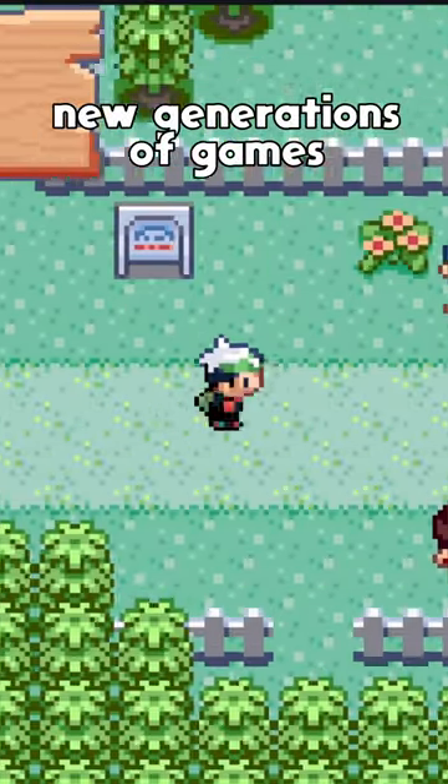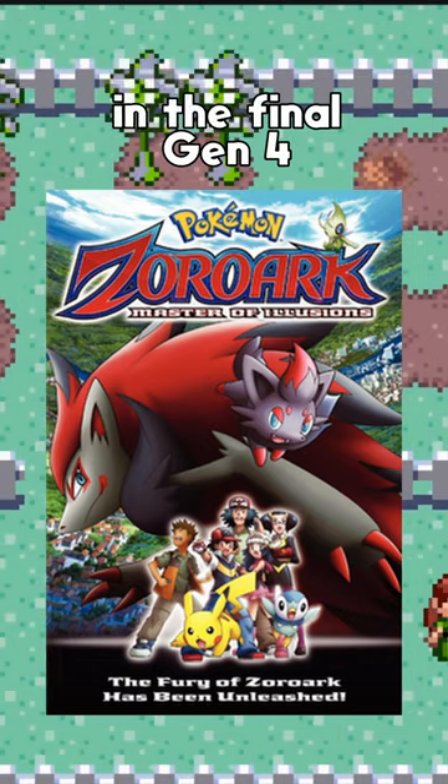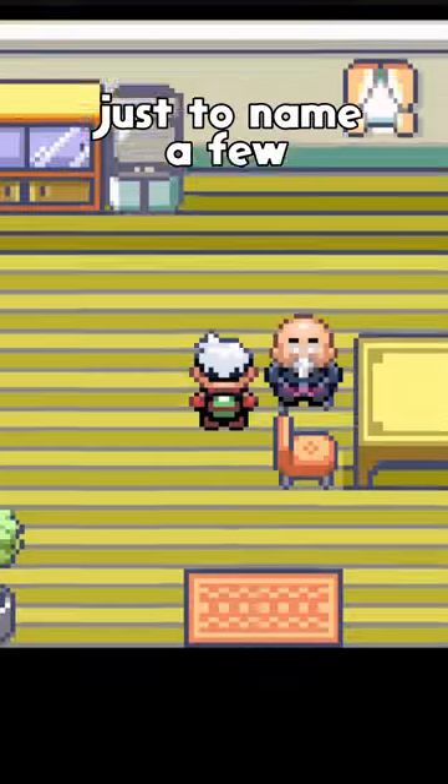Pokémon has historically teased new generations of games by showing off select Pokémon early, such as Zoroark in the final Gen 4 anime movie, or Sylveon, who was announced before the Fairy type was even officially introduced, just to name a few.